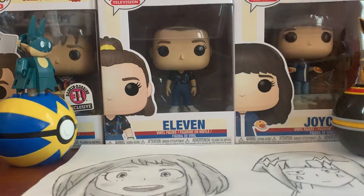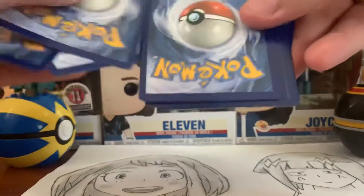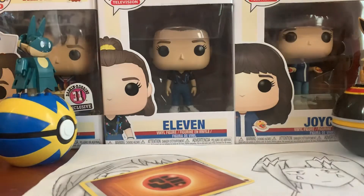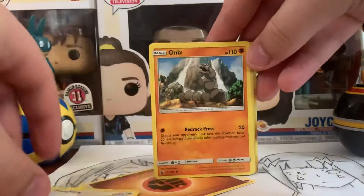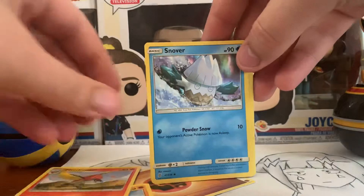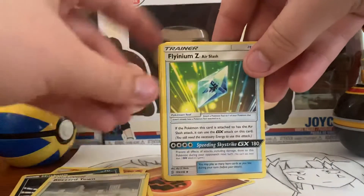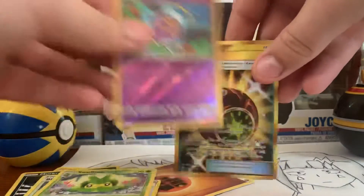So here we go, pack one. Drop the energy. And that way we get a rare in the back. So we have Fletchling, Onix, Fletchinder, Noivern, Murkrow, Sneasel, Talonflame — Air Slash — okay cool.